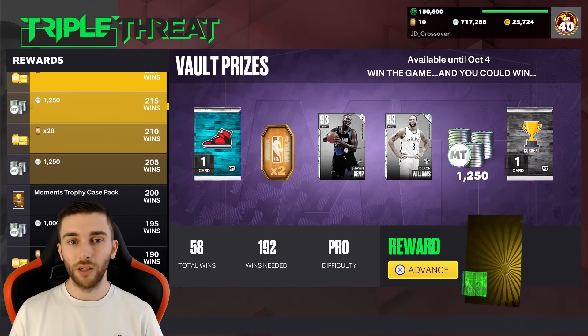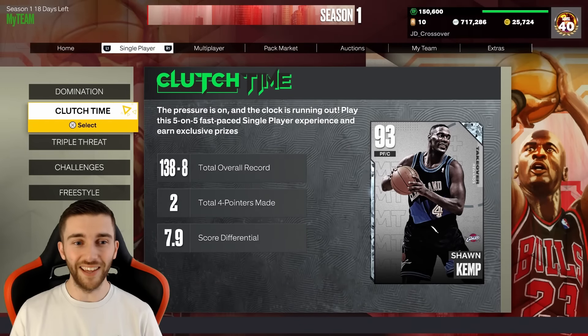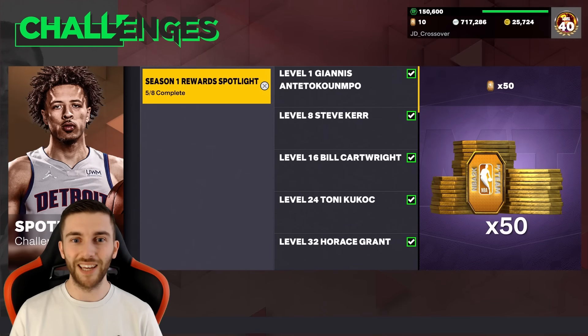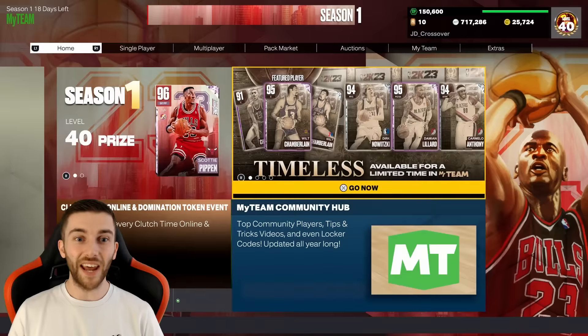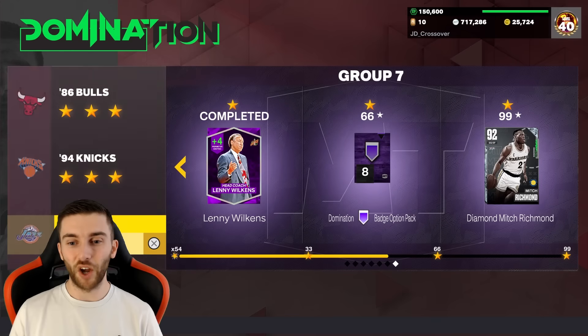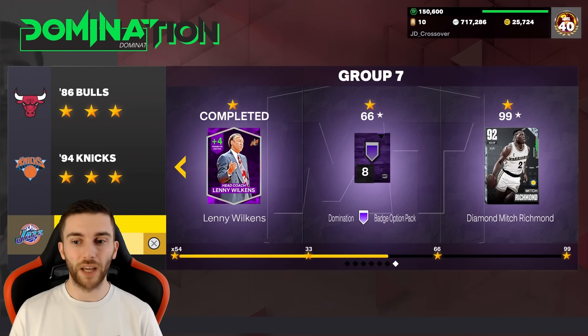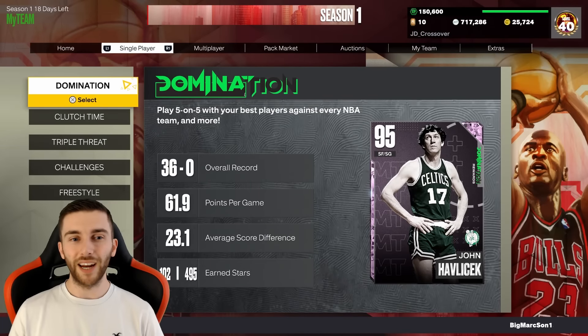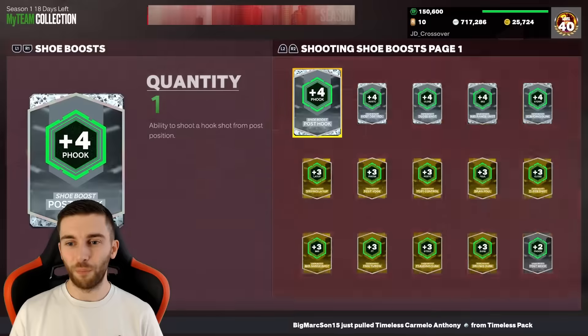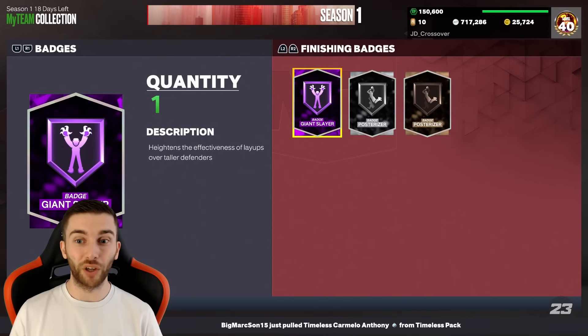Next few days we'll get Unlimited done and then just relax and play Triple Threat Online. Triple Threat Offline we want to get through as well, though there's a long way to go. We've still got three games of Domination to play in the Spotlight, and then actual Domination we've still got. This is why we're player-locking - there's just so much to do. We need four more games to get the Domination Hall of Fame badge pack. At this point in the year, we're just turning into Hall of Fame badge hunters.